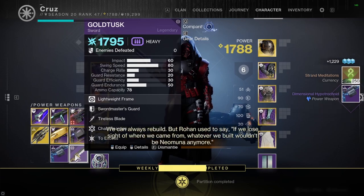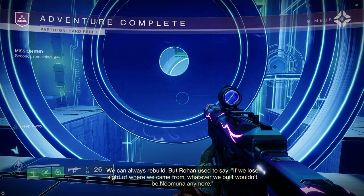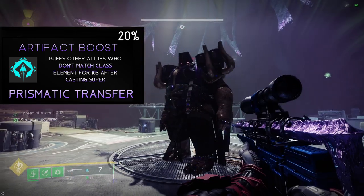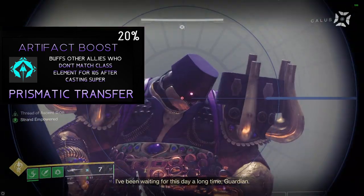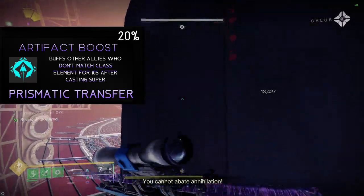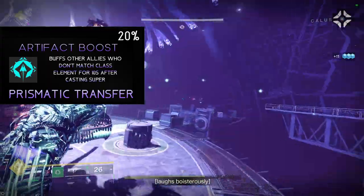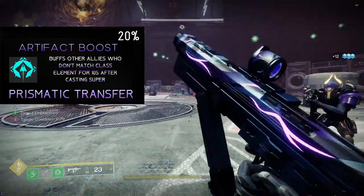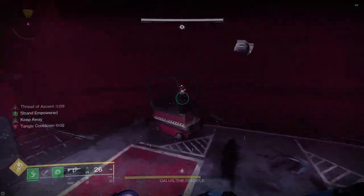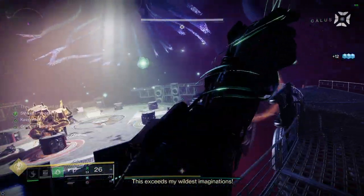With this season's Artifact, we also received two buff boosters that can help our damage. These don't stack with things like Wells, so they're more of an alternative. Prismatic Transfer is the big one, which provides a 20% buff to any ally who doesn't match your element — if you popped an Arc super, everything other than an Arc subclass in your group would get that buff. This is 5% less than the typical buff, but it's passive, so somebody could go run around and still have that buff for 10 seconds. The other one is dependent on Void kills and how many ability charges you have, kind of like Surplus — decent as a passive, but not nearly as impactful as Prismatic Transfer.